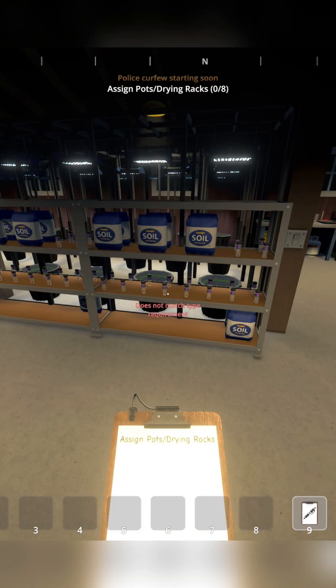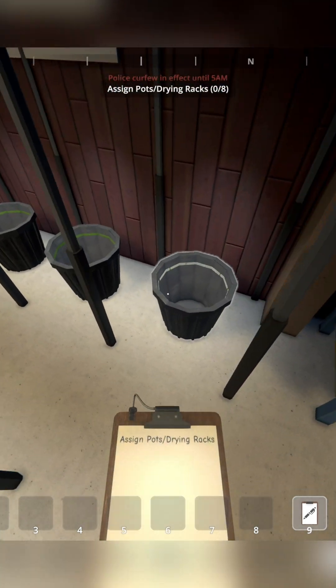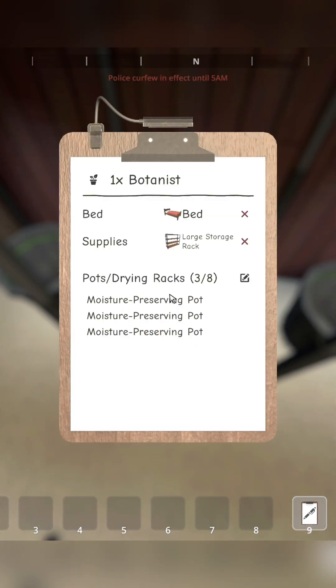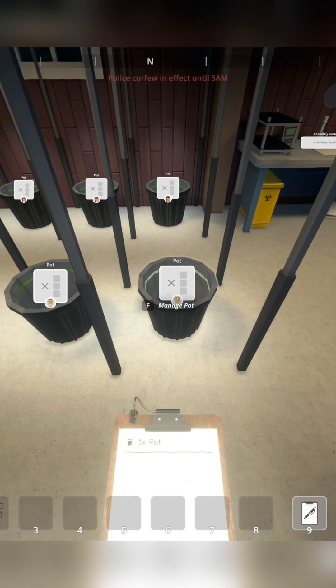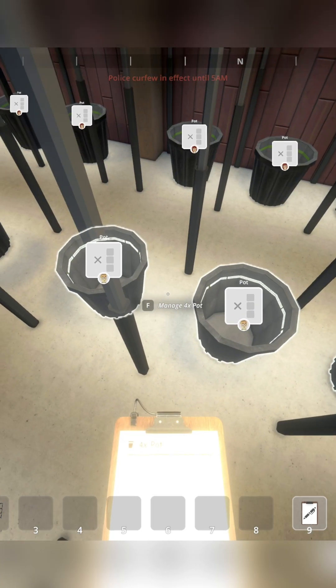Assign pots to your botanist — each one can manage eight pots. Finally, open your clipboard near the pots, left-click them, and hit your action button to manage them.